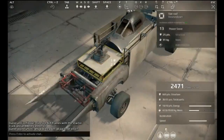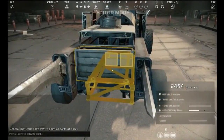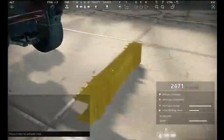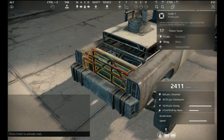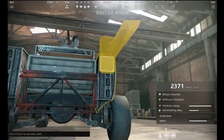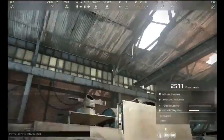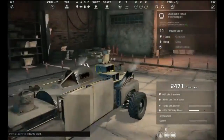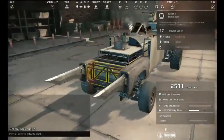Give me one more of these — there we go, she's looking pretty now. I'm going to fix this and put that bumper catch there. Move this down lower — yes, that's what I want. Give me this bumper catch on the back. Alright, now she's ready for battle.